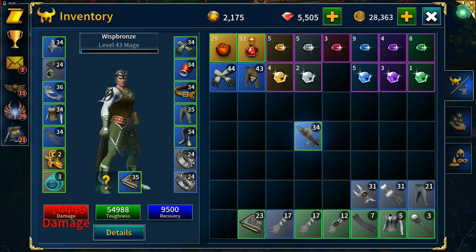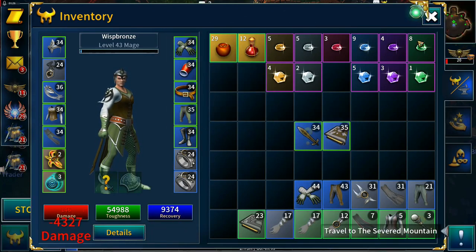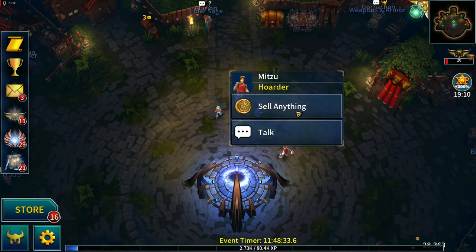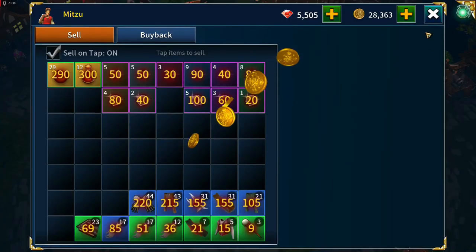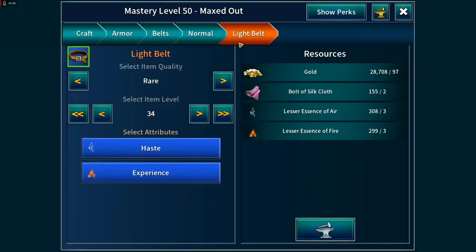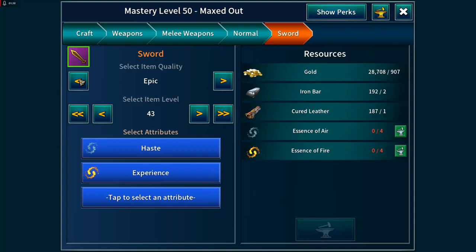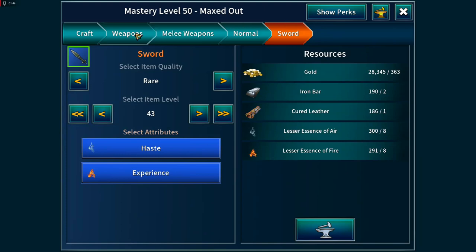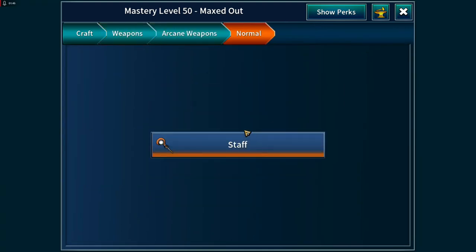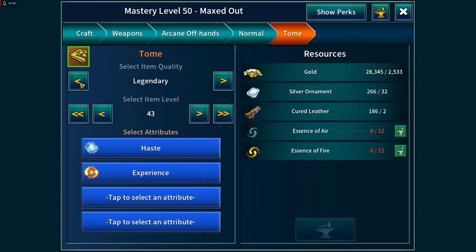I'm going to just do the weapons for this next one rather than keep crafting new armor, and then we'll do a full set of new gear once we've run troll five. So there's our sword, and we want an arcane offhand and a tome — not a staff.